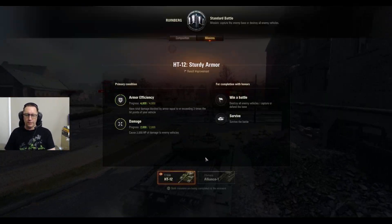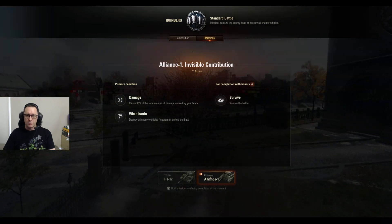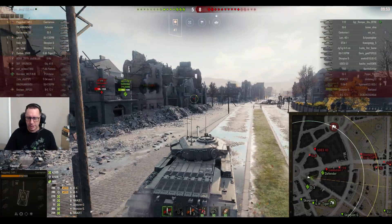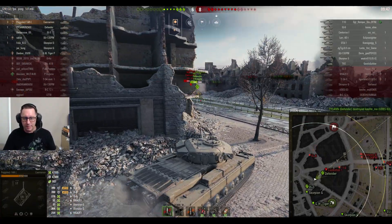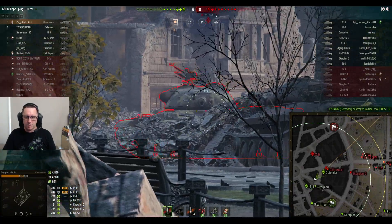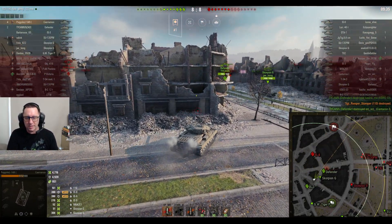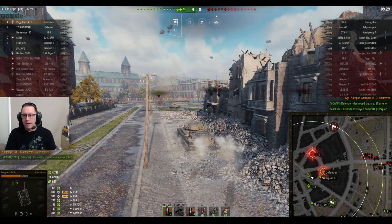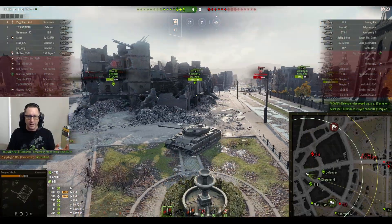Now he needs to win and survive to make this a secondary condition win — win with honors. 3 kills, 4,500 damage, 5,000 damage blocked. He also wants to do 30% of the damage for his team. Getting rid of the 110 — that's his fourth kill, 4,716 damage. The Defender picks up a kill, the SU-130PM picks up a kill on the Scorpion G, and all of a sudden his team are winning.